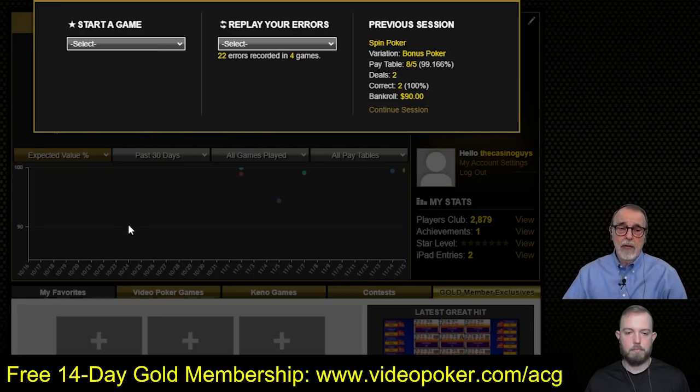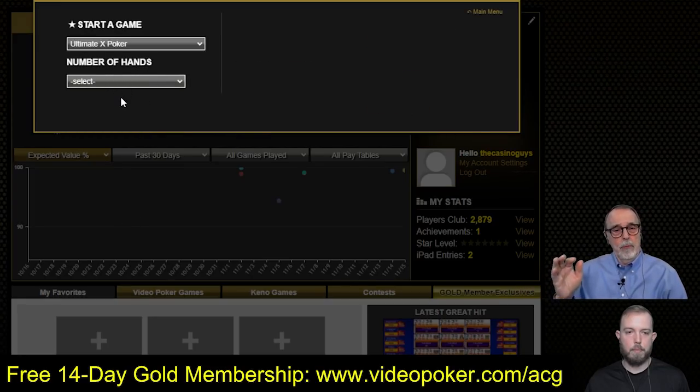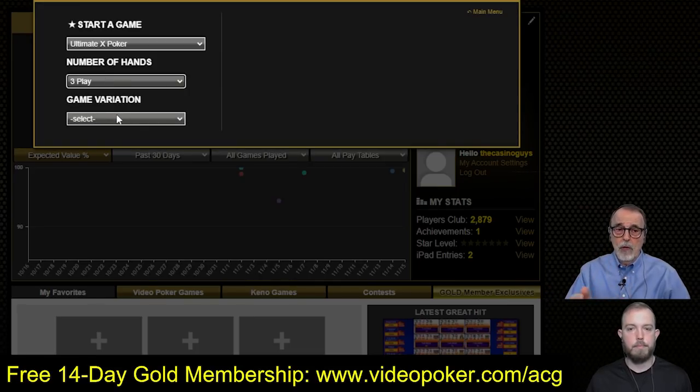Matt's going to pull up an Ultimate X game here. Now keep in mind, we are in the pro version. Normally we don't play in here, but this is not available in the gold membership. You can get a free gold membership by using the URL VideoPoker.com/ACG. Anyone can go and play at VideoPoker.com for free, but if you want to be trained and learn how to play your hands properly, you need at least a gold membership. We're in a pro membership only because the game we want to play is not available in the gold membership.